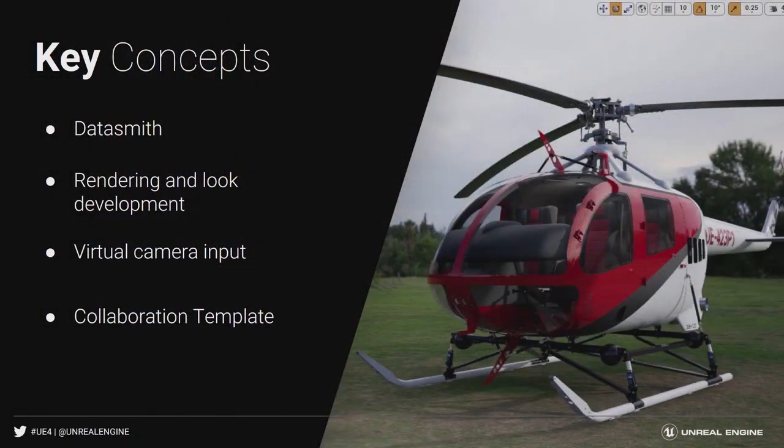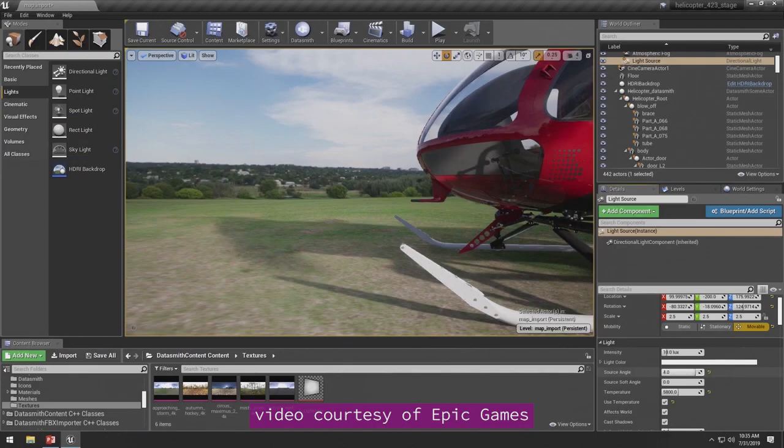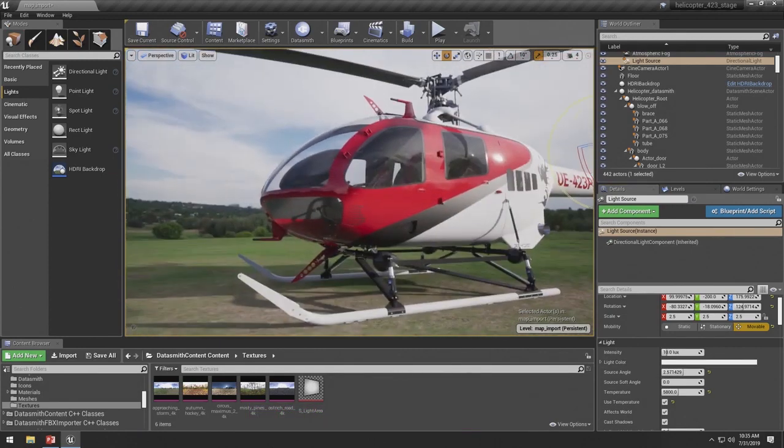Unreal Engine lets you bring in CAD data using a bridging tool called Datasmith. This is a key component in enabling CAD users to view their assemblies inside the game engine environment, ready for AR/VR experience and interaction.